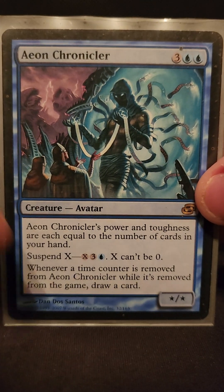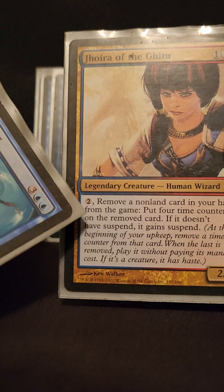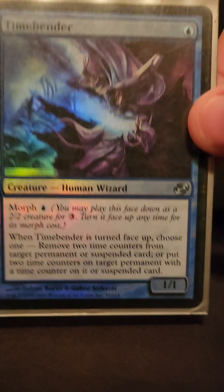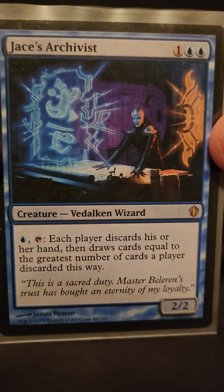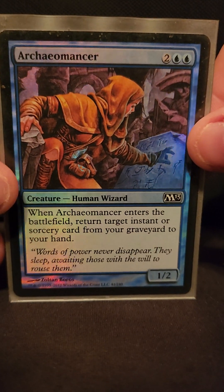Here's another cool one — this guy says suspend three in a blue and an X, and whenever you remove a time counter from him, you draw a card. You're putting four time counters on him for two mana — bada bing bada boom, you have eight mana worth of card draw for two mana. Time Bender — when he gets popped face-up from morph, removes the suspend counters. Every blue deck runs Phantasmal Image. Archaeomancer — if something gets discarded from our hand and we want a wheel again or want to blow the board up again, we can get her back, put her on the battlefield, and get one of our spells back.